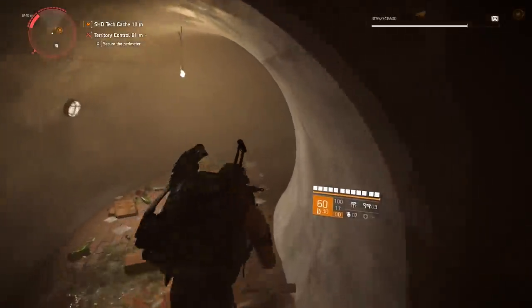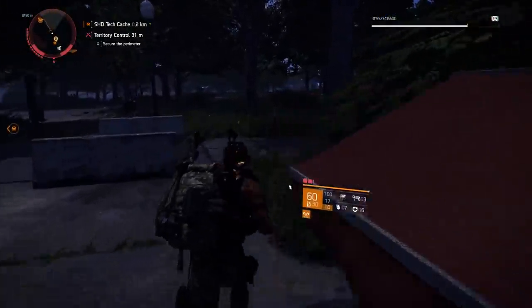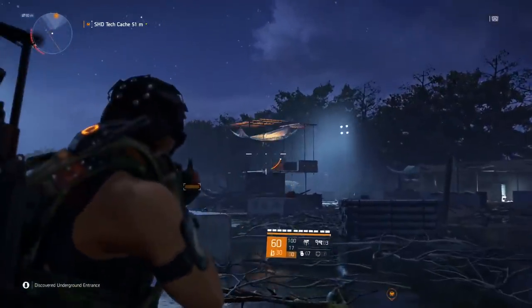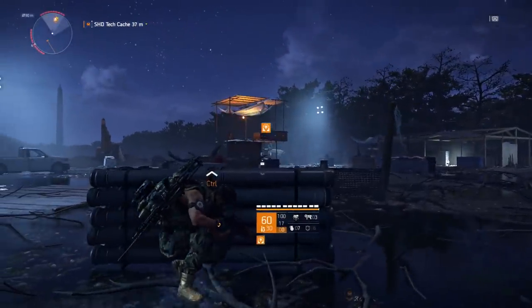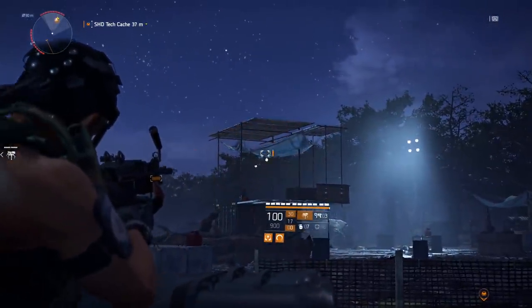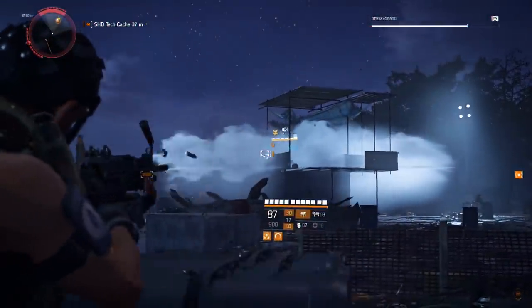With the computer activated, head out and toward the X marker. There's a shade tag there which makes it easy to pinpoint. Follow it all the way to a run-down area with a single blinking light in a tower — that's exactly where we want to be on the map. Once you shoot out that light, the hunter will spawn.